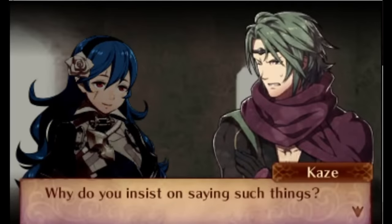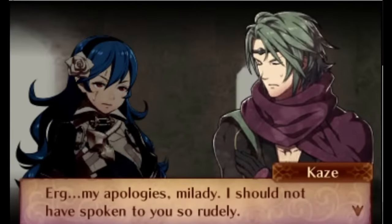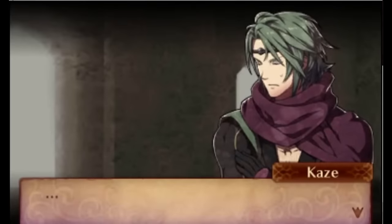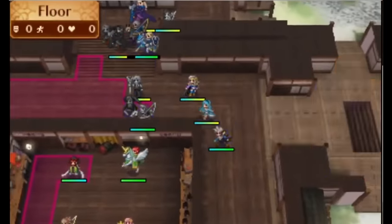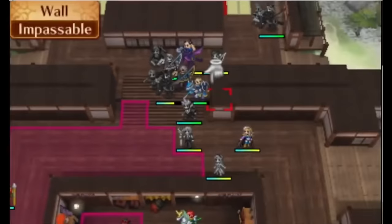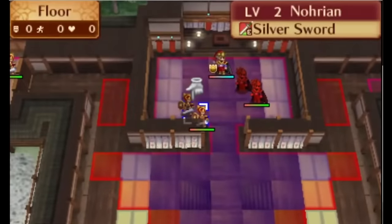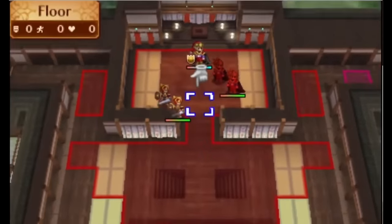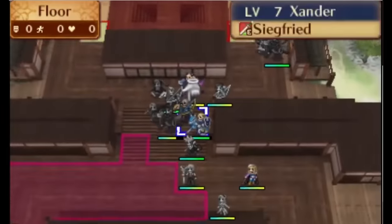So in addition to supporting for better pair-up bonuses, you're also supporting to get units access to new classes and thus new skills. Each unit can only have one S-support and one A-plus support, so you need to choose carefully — particularly with units that have a much sought-after class. In Conquest, for example, you might want to make multiple units a ninja, but it'll be pretty difficult for all of them to be building supports with Kaze at once. Tying reclassing to the support system adds more incentive than ever to get supports built fast, because the faster you get access to the classes you need, the faster you can get the skills and builds you want online.